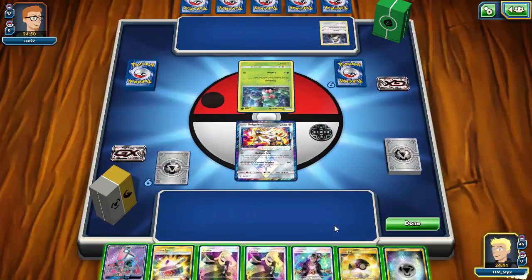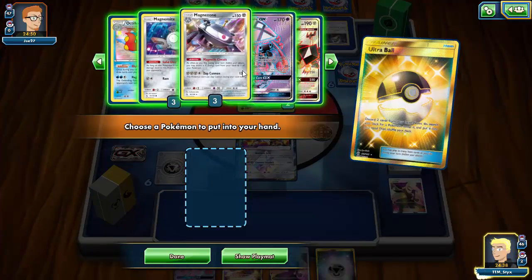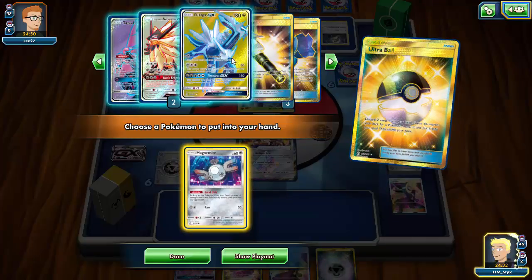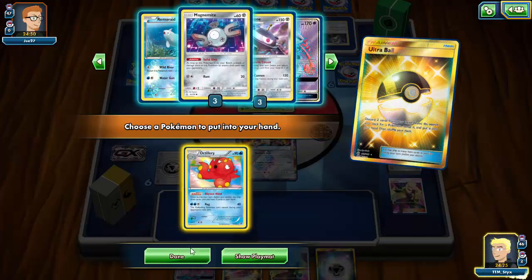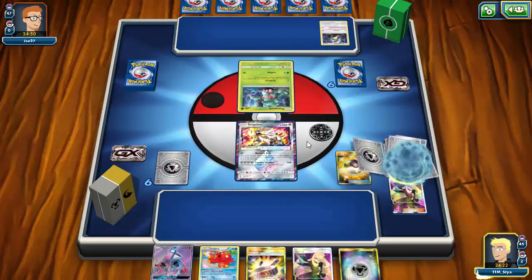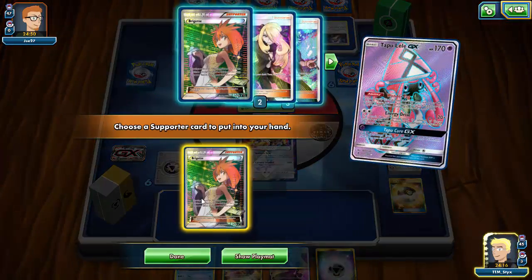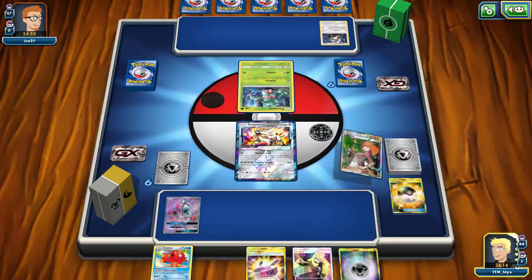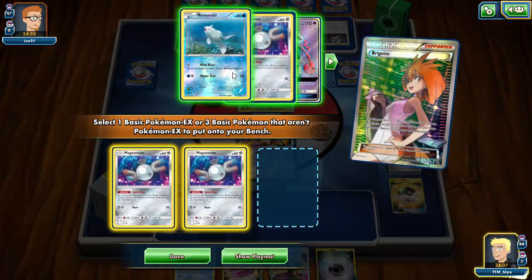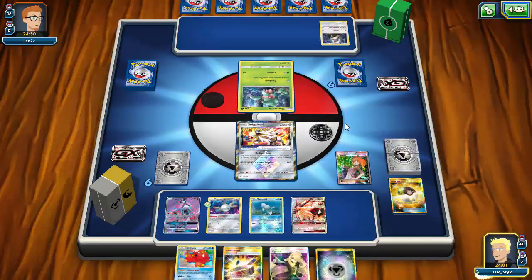I Ultra Ball, discarding Cynthia and Guzma, to grab Octillery. I even have a draw supporter for next turn. Let me Lele into Brigette — Brigette is right there. I play that down and get Remoraid, Magnemite, and Necrozma. I attach the energy and I have a Choice Band for next turn. I'll throw the energy onto Necrozma and see if I can bait out my opponent's Field Blower early.